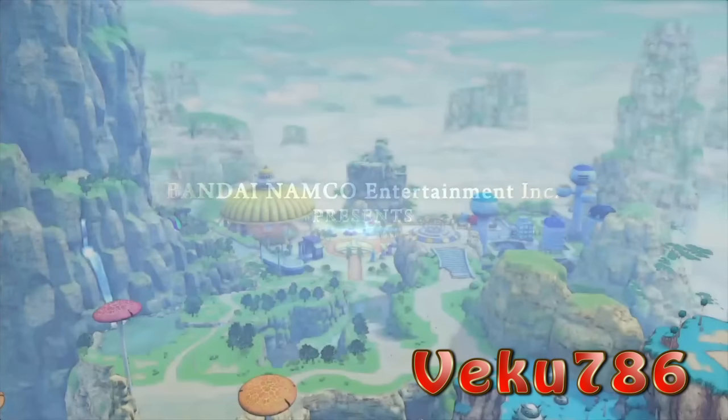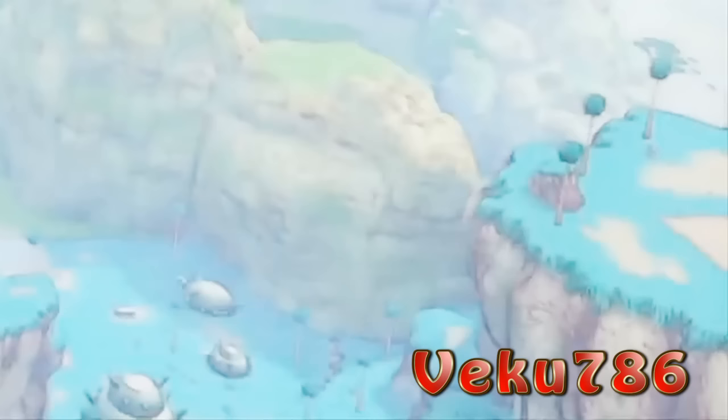We start off with an unclear image of what seems to be an upgraded Toki Toki City. I am going to call it Mushroom Hub City until it gets an official name. Have you seen these mushrooms? They are freaking huge. Also, if you notice in the bottom right corner there seems to be an area that looks like a place from planet Namek. There are also Namekian houses there — we do not know why at the moment. Towards the center right area we see buildings that look like buildings from the West City map from the original Dragon Ball Xenoverse 2.